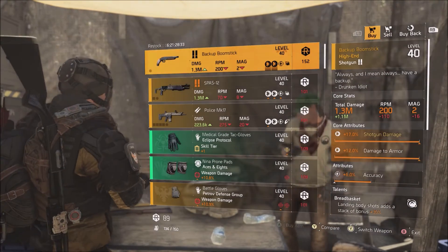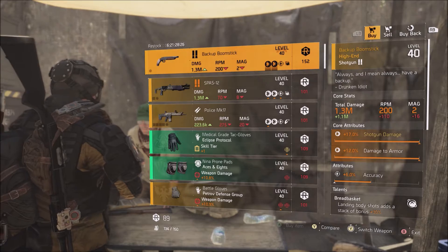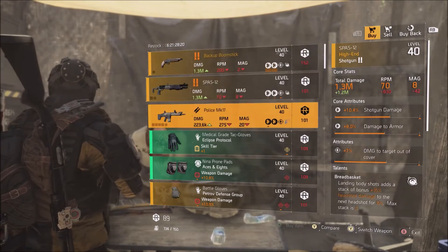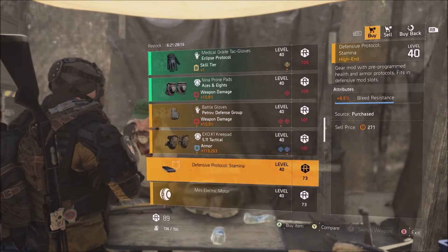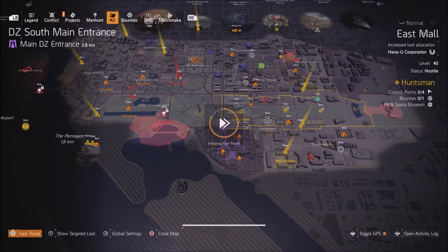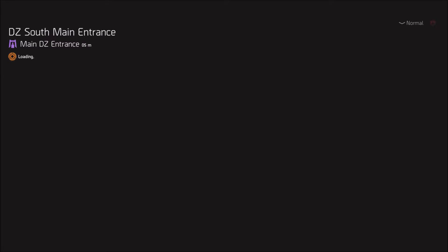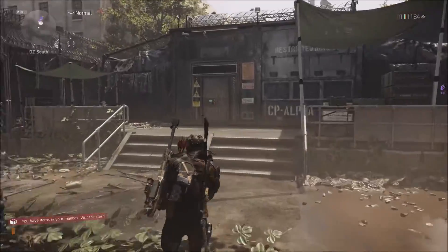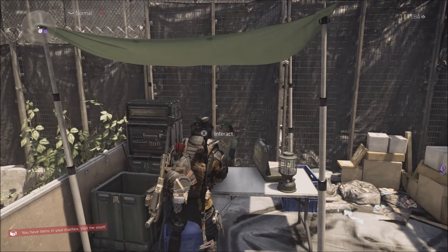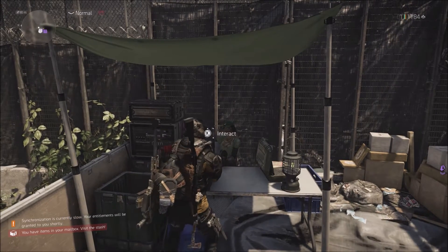This is DZ West. This week he's selling the Backup Boomstick with Bread Basket. In my opinion, this is not worth 152 credits unless you're really trying to collect all the named items — you could probably farm loot allocation areas to find a way better one, or just open named caches. The DZ vendors are a little different because those resources cost you a lot of time, especially if you're not a DZ player. Be careful not to spend resources on something you regret when something better could come the next week.